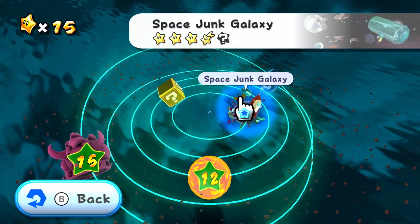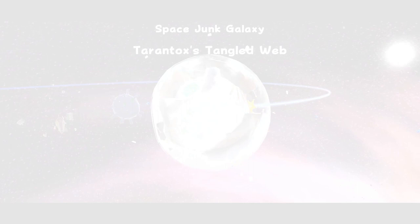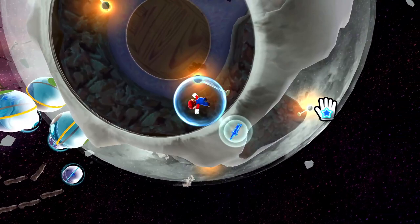It says that there's like a hidden mystery star or something — I don't know what that means. Is that a star that's already somewhere on here? I want to take a quick peek. Oh, it does — maybe I could find a hidden star on Tarantox's Tangled Web. If I had to guess, it had to do with that Luma, but I didn't give it enough star bits. So let's try that again — we'll go back in this level and see if giving that Luma enough star bits will unlock some kind of secret star.